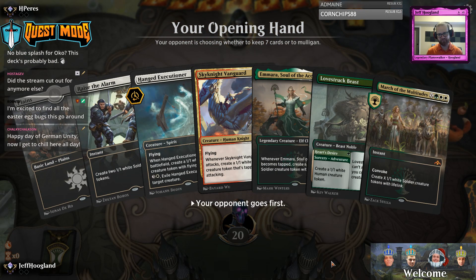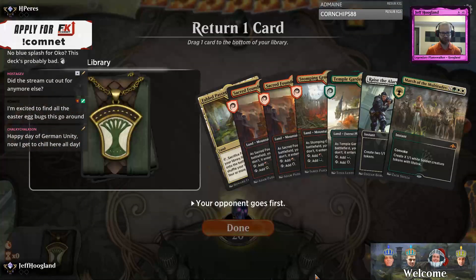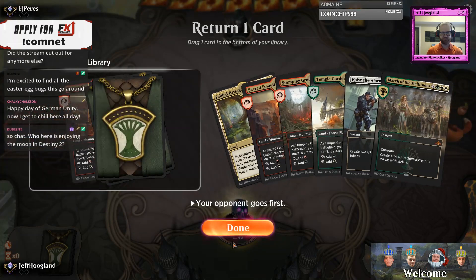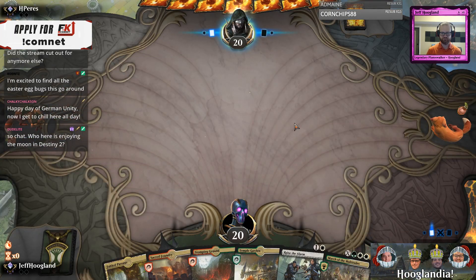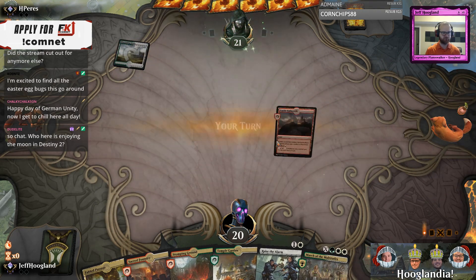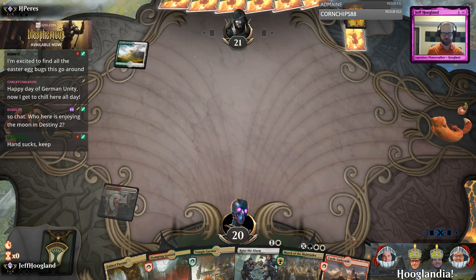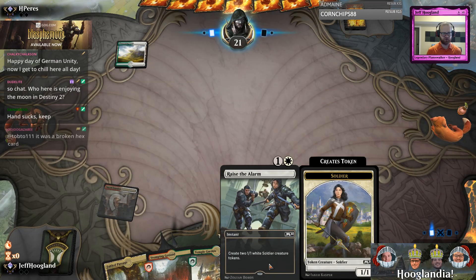Easy mulligan here. Sacred Founder on one, Castle Embereth on two to play these, which is nice.